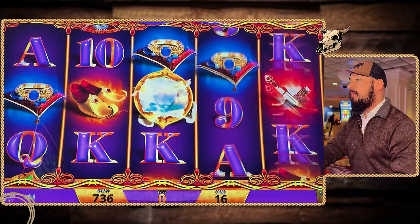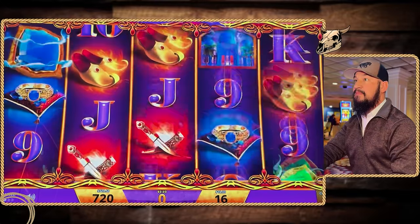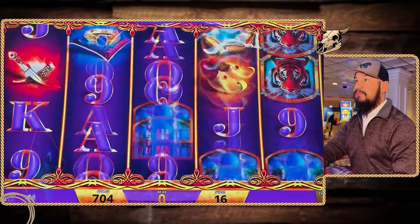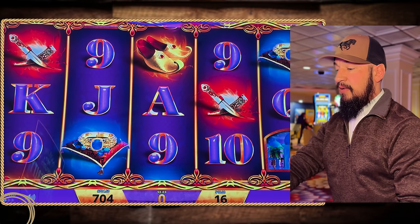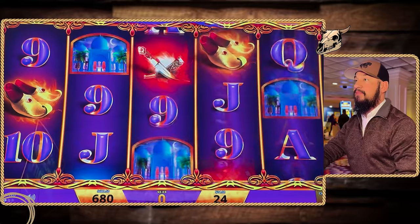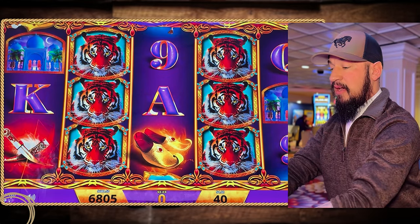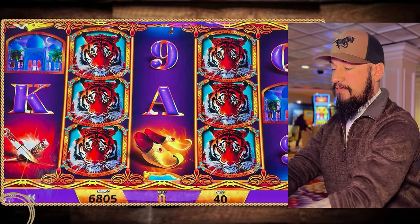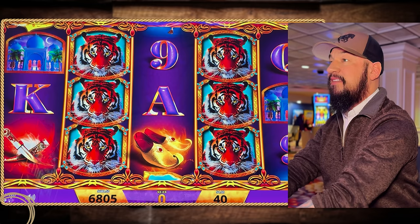So we're going to do dollar denomination, $16 a spin, which is right in the middle. Hopefully we can get something to set off — this one is only five lines. We'll play this a little bit to see how we go. Any bonus could be really good on dollar denom, especially that jackpot bonus if we can get that to pop. Come on — go off collect. No. We're at $704. I'm going to try one $24 spin — that brings us to an even $680. So I'm going to go back to 10 cent denom and do some $20 spins.